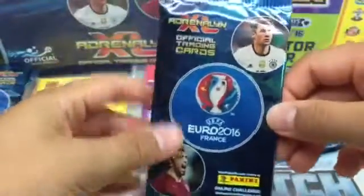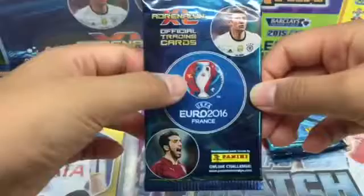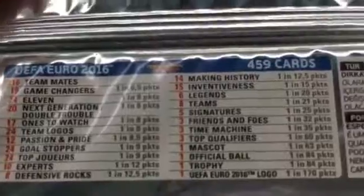Here is the design — as you see, a blue-black wallpaper at the back. It's a Julian obstacle card game. You can see the UEFA Euro 2016 France Panini logo there, and here are the odds. Hopefully we get some good cards because usually we get good cards in the UEFA packets.